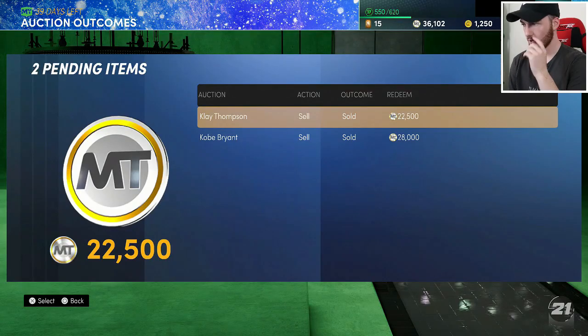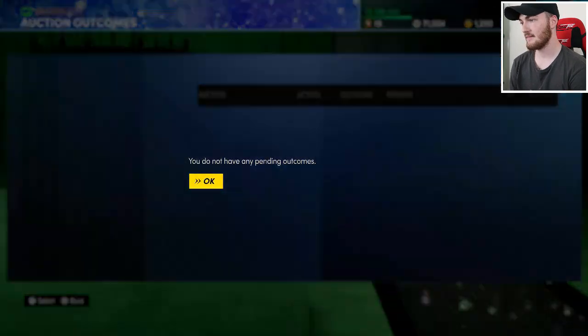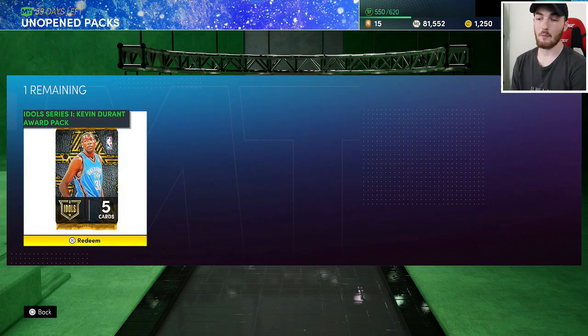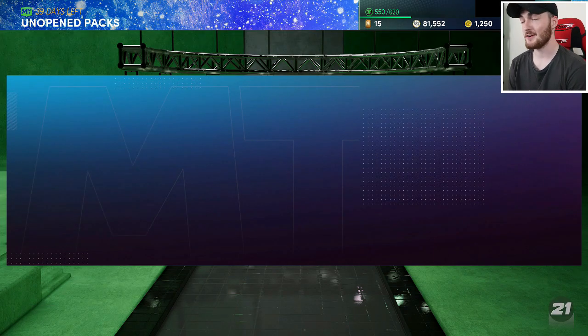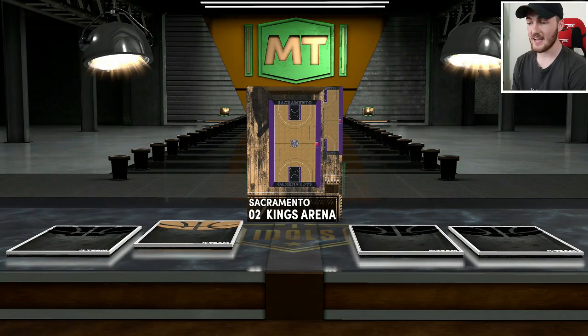We sold Clay Thompson and Kobe Bryant for roughly 50K extra in the bank — more than enough to get the cards we need. While we waited for that to sell, I ended up doing a challenge to get a free Idols Kevin Durant pack. If we get the pink diamond KD, we won't need the diamond one or the Serge Ibaka. Something's actually happening right there — my heart kind of stopped.